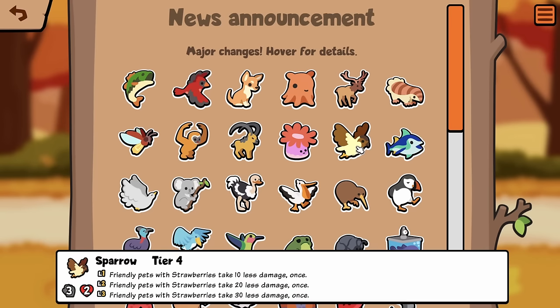Sparrow, Tier 4: Friendly pets with Strawberries take 10 less damage once. That's fucking broken, isn't it? That seems insane. If Star Pack is still dealing with Strawberries, Strawberry is gonna be some of your best perks. Let me give Melon to all of my Strawberry pets. That seems fucking broken.